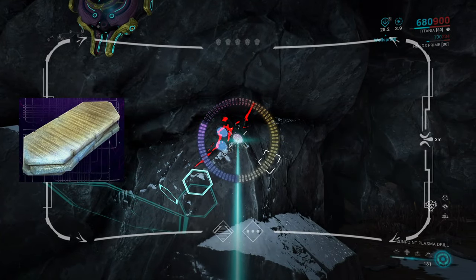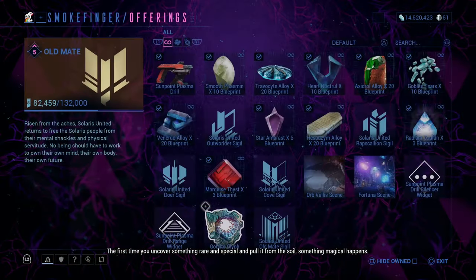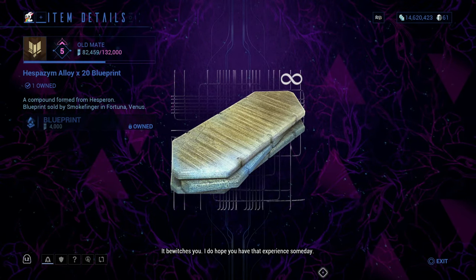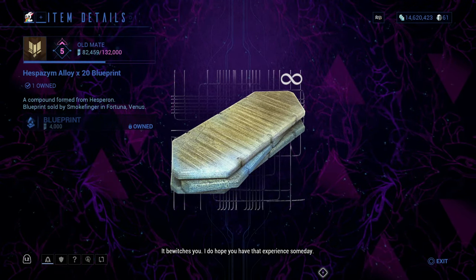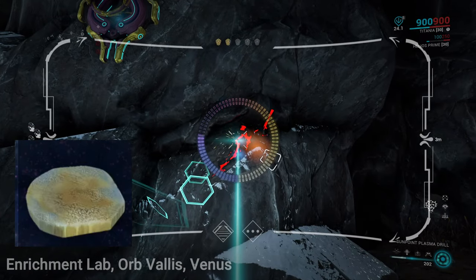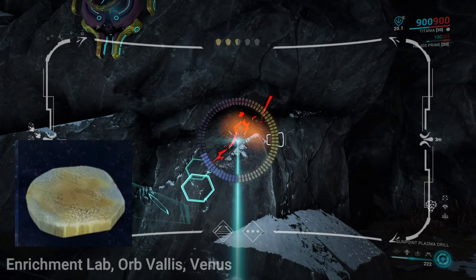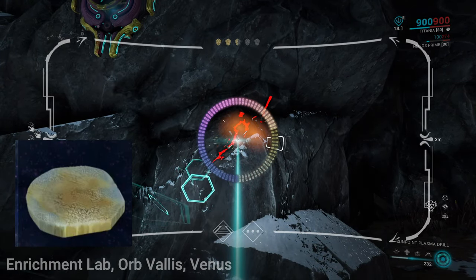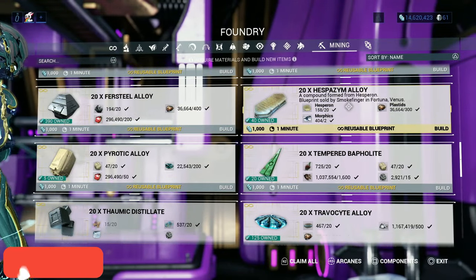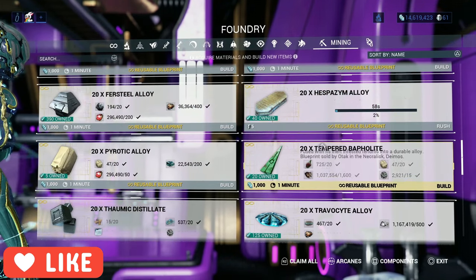Next we will gather resources to make the required material Hespozyme Alloy. This alloy's blueprint is bought from Smokefinger in Fortuna for 4,000 standings and you must be Ranked Recaster with Solaris United. The material needed to build Hespozyme Alloy is an ore called Hesperon, which is mined from red veins. When you have enough Hesperon, go back to your Foundry and build the Hespozyme Alloy blueprint under the mining options.